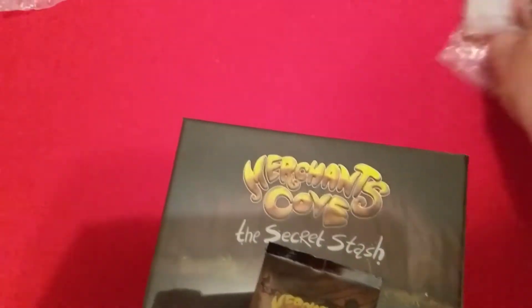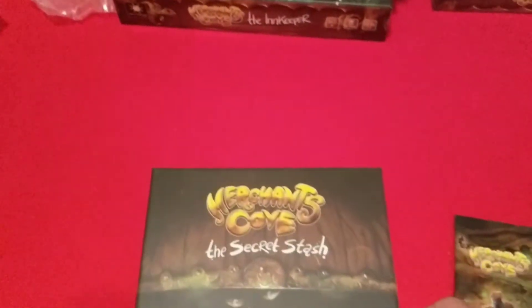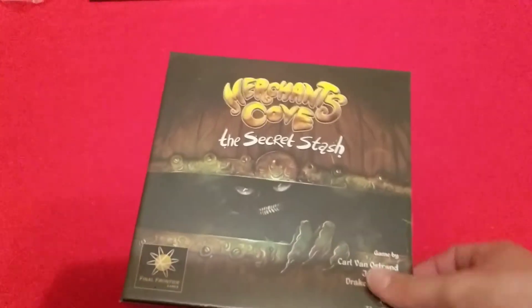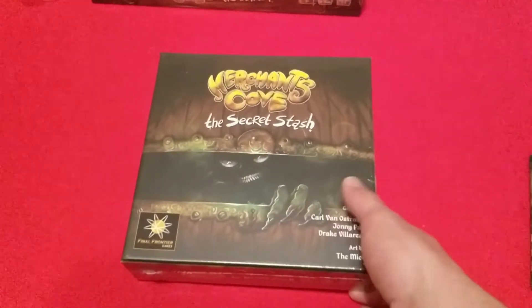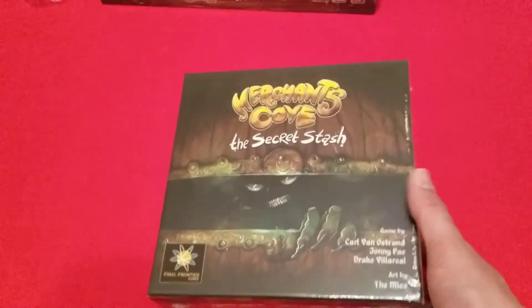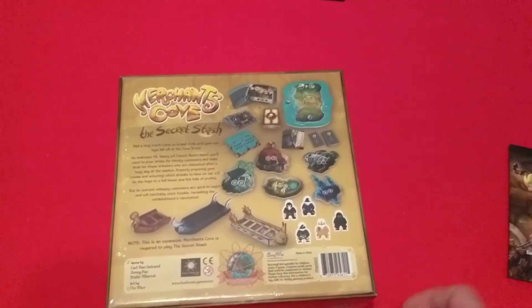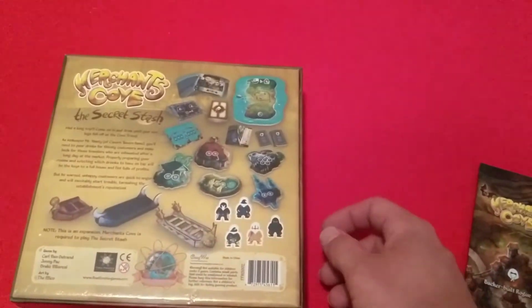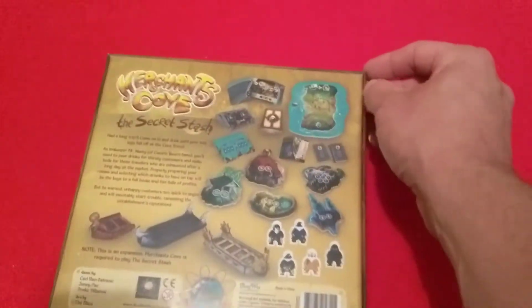Moving the trash out of the way, we have the backer-built rogue pack and the secret stash left to unbox. The secret stash contains all the extras added throughout the Kickstarter campaign — it's got a guy crawling out of the chest on the art. It has all kinds of extras: another island, more rogue cards, mini expansions, new boats, and that kind of stuff. Let's get it open.